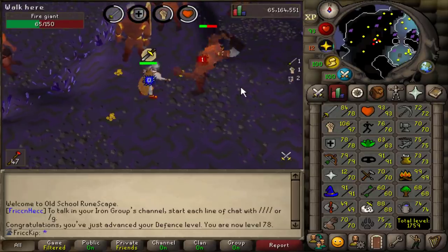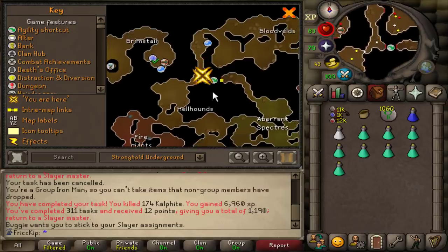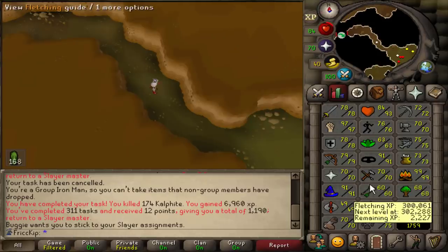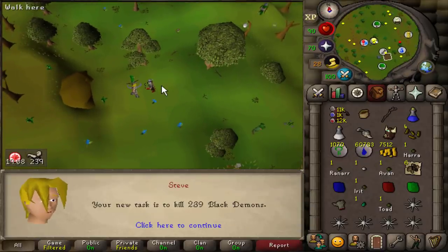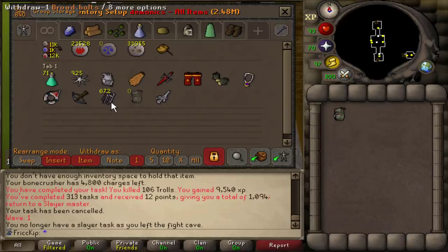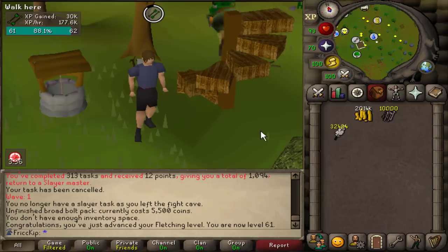Level 78 Defense. Aberrant Specters just got even easier for me because last time I did Slayer I didn't have this shortcut unlocked — it's 72 Agility — but now I can use it, which takes me right to the Aberrant Specters. I don't have the crafting level to make Slayer Rings yet, so the Slayer Tower Specters are a bit too far out of the way. Oh my god — another Black Demons task! I know for you guys it seems like I just got the tasks back to back, but there's been a lot of Slayer in between. Also, I made 10,000 Broadbolts, spent about 600k GP, and had all the feathers from birdhouse runs.